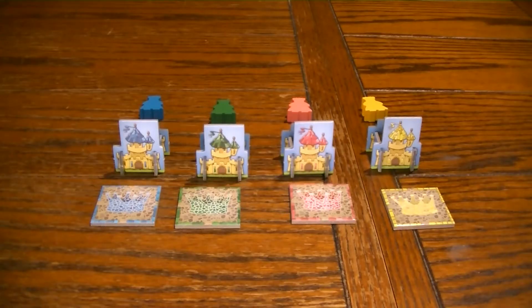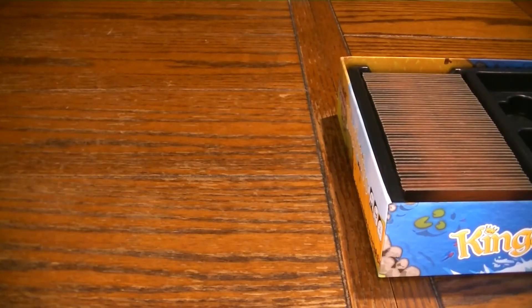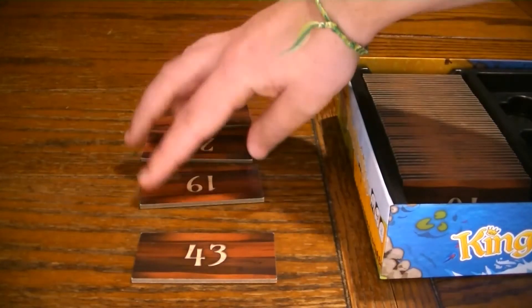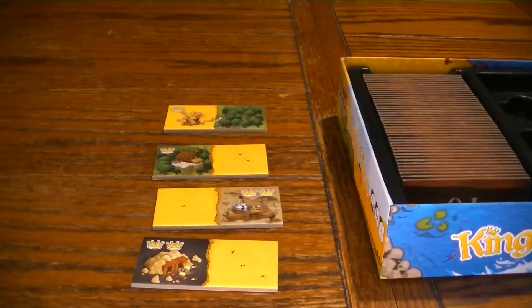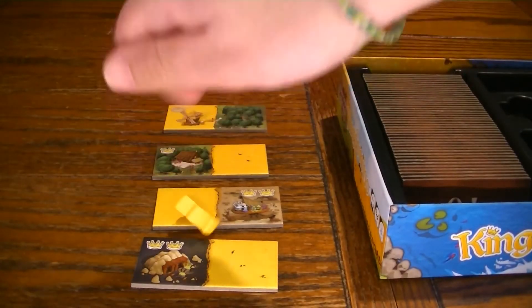To set up King Domino, each player receives a starting tile, castle, and king of their color. Then shuffle the dominoes, place them back in the box, and take 4 out. Put these dominoes in ascending order and then flip them over. To determine starting order, take all the kings into a hand and pick one at random to be the starting player.